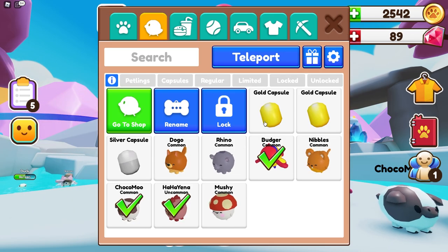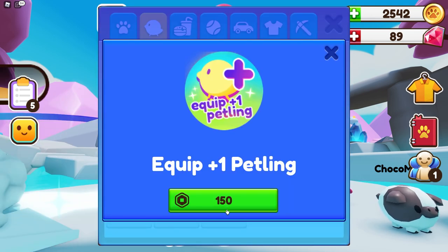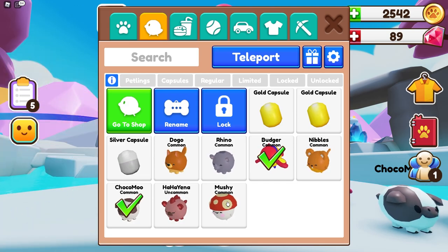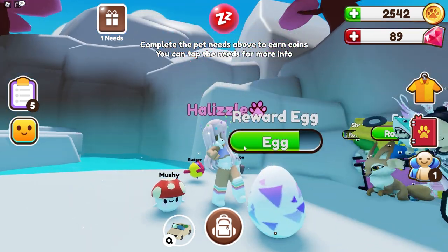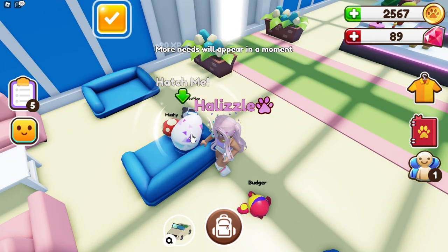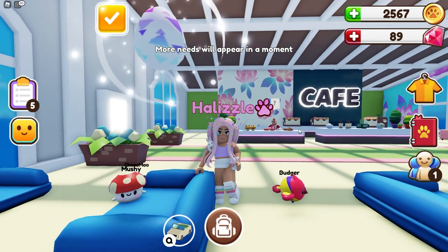Oh my gosh we just got Mushy! Equip one plus petling — wait, you can do four? Let's go ahead and unequip the hyena and take out Mushy. Oh how cute, that person has a matching Mushy too! One, two, and three — we got an elephant!